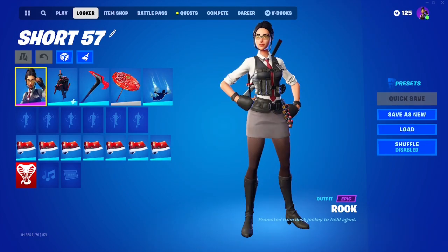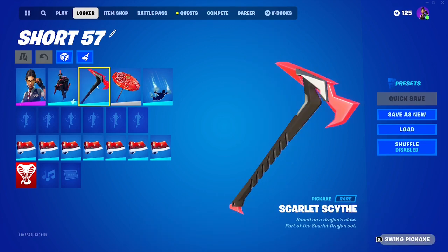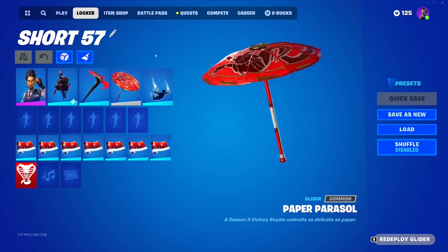Here's our Rook combo. For this one I threw on the Heart Target back bling, the Scarlet Scythe, the Paper Parasol, and Spectral Essence.